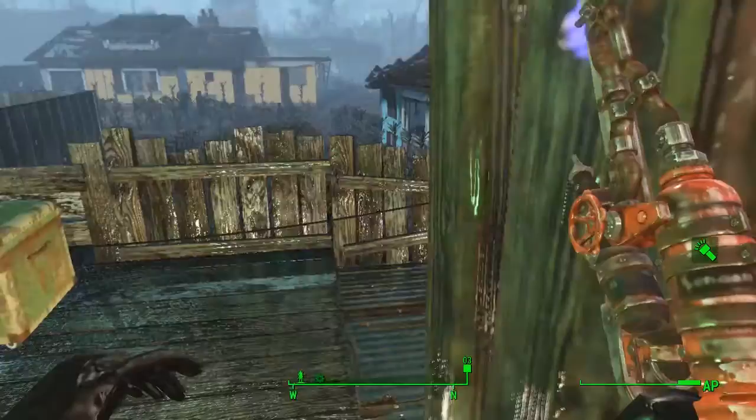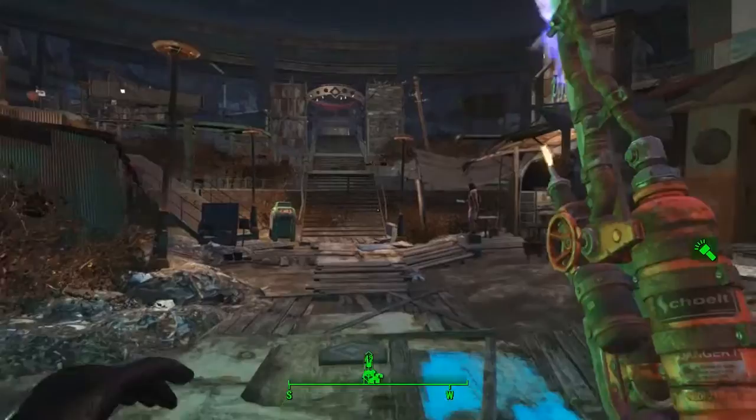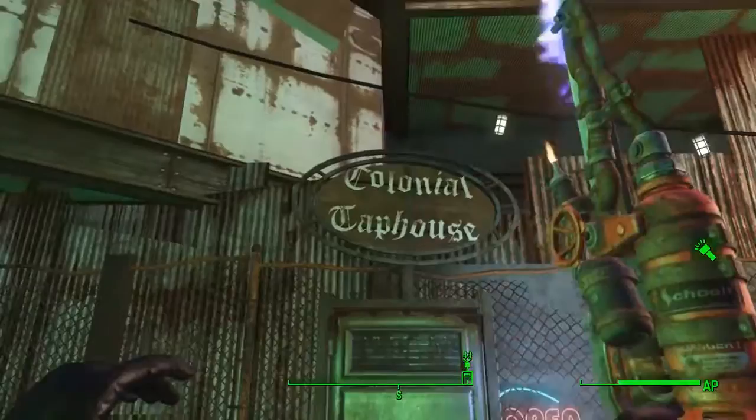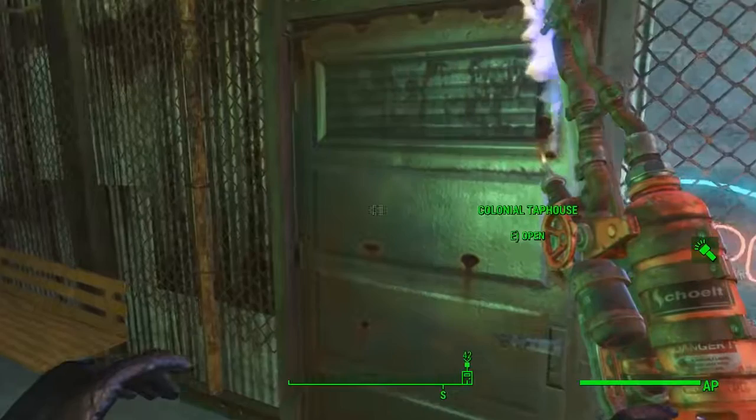For the first location, we're heading to the Colonial Tap House in Diamond City Market. Head back towards the exit of Diamond City Market, up the ramp to the left-hand side, and go straight on after you've hit the first floor - you'll see the Colonial Tap House right there. Enter that and your first recipe will be in here.